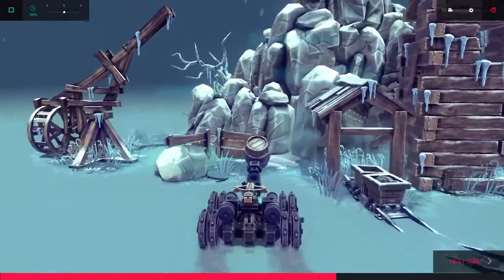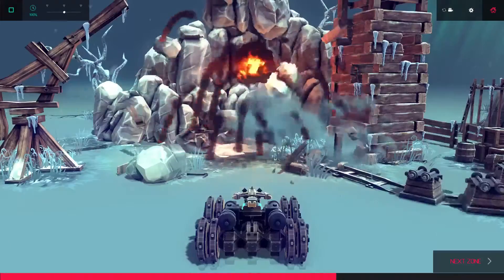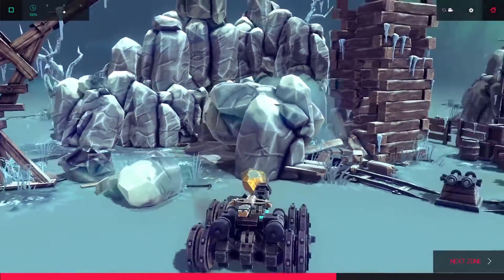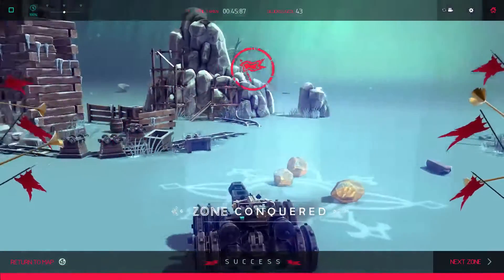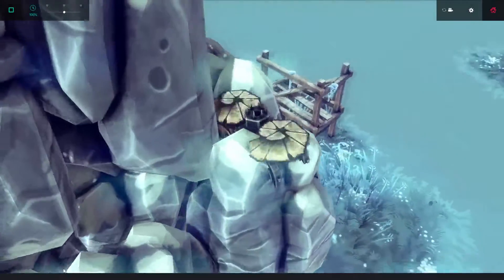My favorite item is this rather innocent looking barrel. It's so volatile that even the pickaxes that were leaned up against it can set it off if you're not careful. But if you are careful, it can help you beat the zone. Overall, I love this level design and I keep coming back to it wanting to try new things.